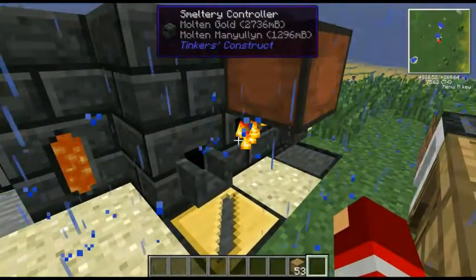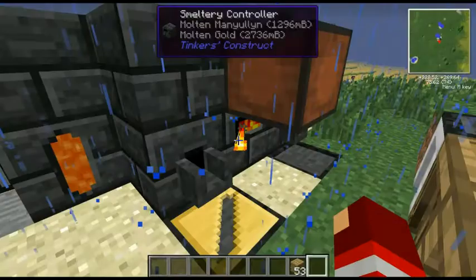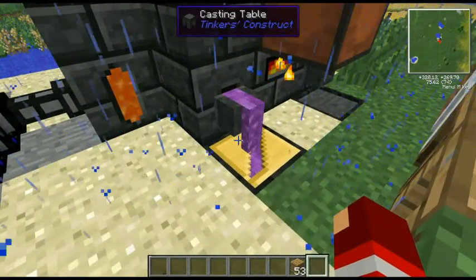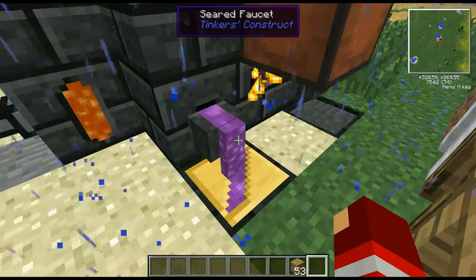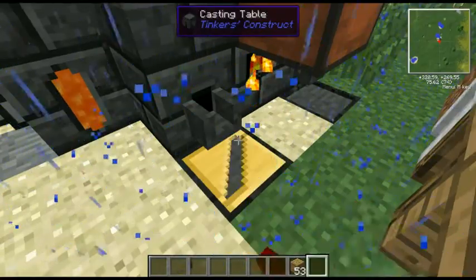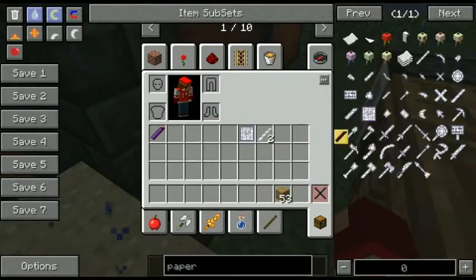What we have left is the large plate cast — drop that into the casting table and switch from molten gold back to manyullyn. A large blade cast requires about eight units of manyullyn. Let's just wait for this to fill up. Boom — we have our manyullyn large sword blade.